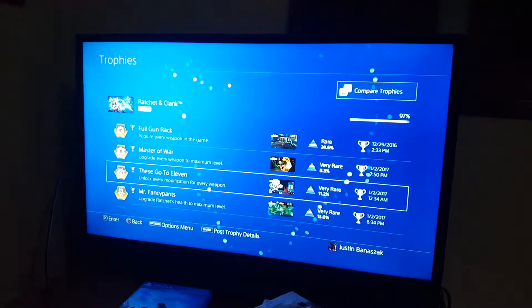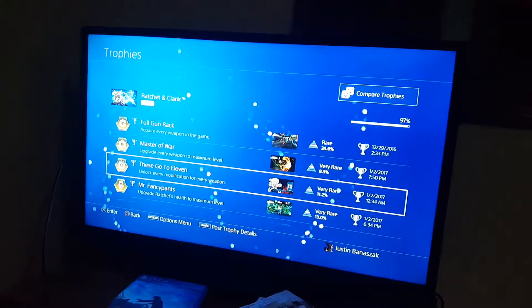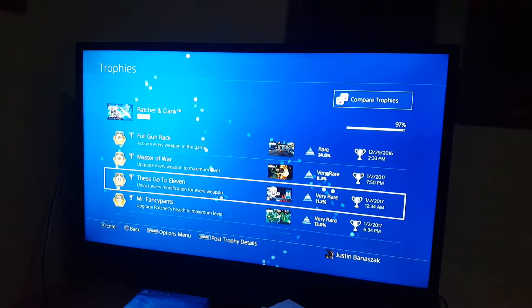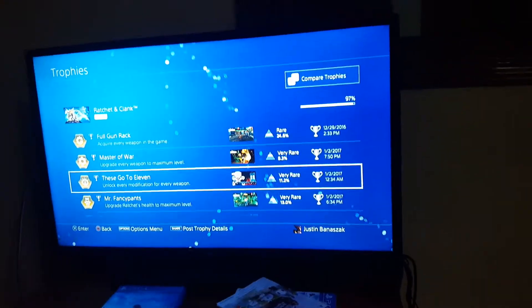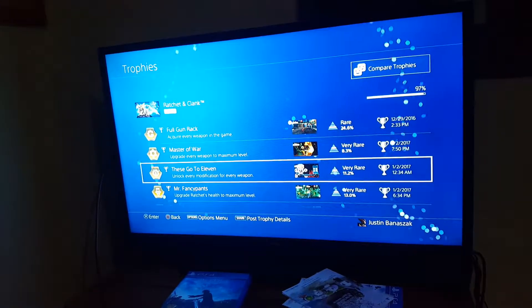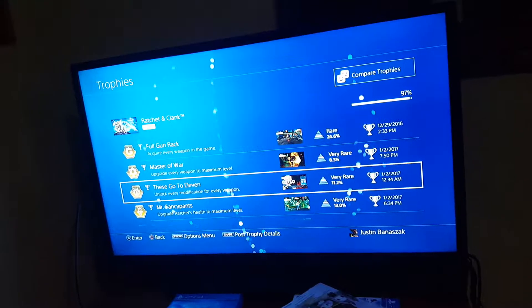For the Rhino cards specifically, you have to find the cards simply by exploring and doing a couple of Trespasser puzzles. Unfortunately, you will not be able to trade in any duplicates for a Rhino card. There are a total of 33 holocard sets, like I said.